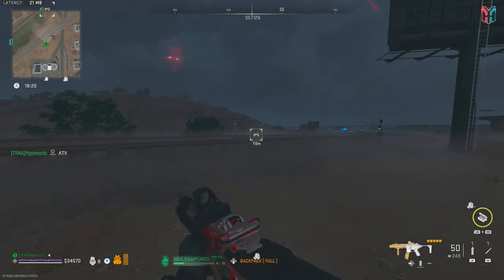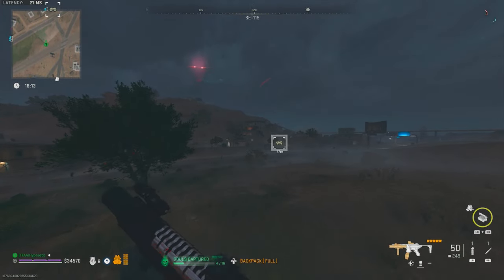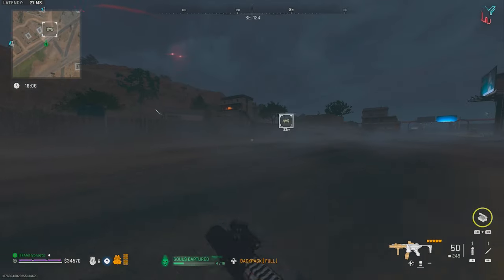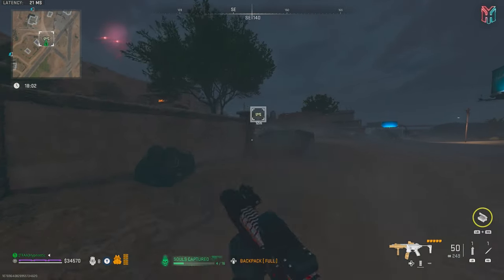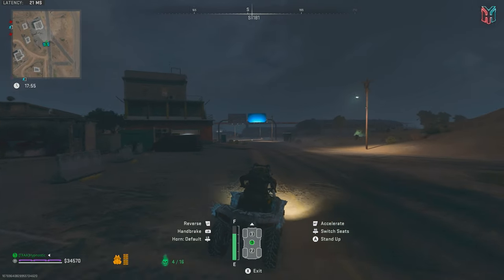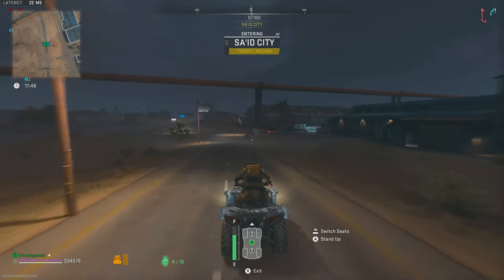Let's ping the ATV and go for that. So that's three kills - I don't know, let's stick around and try to get a few more kills. We could just exfil, but that's not enough action for Hypnostic. We need some more action boys - bloodthirsty today. Let's get in this ATV and head to Sayeed City. Sayeed City is usually a good spot to get some PVP action.